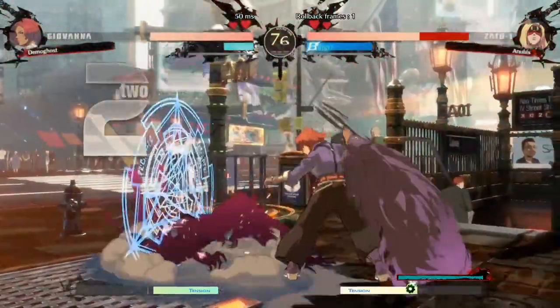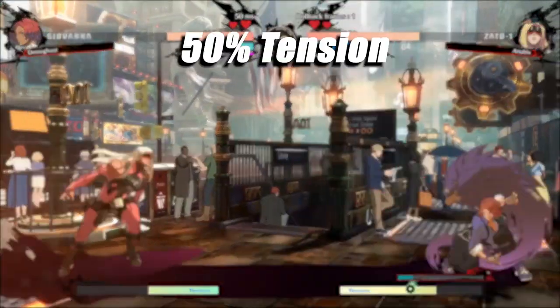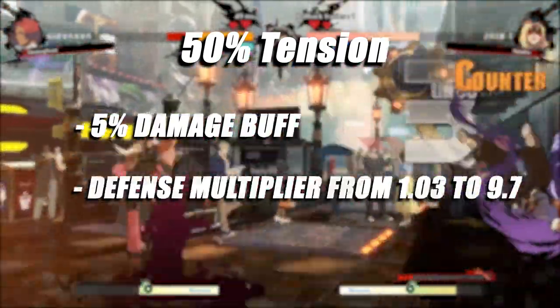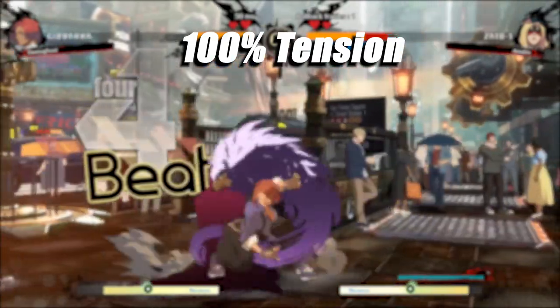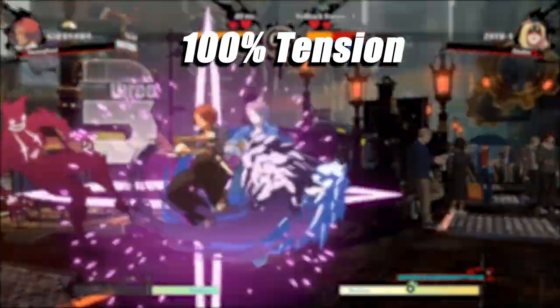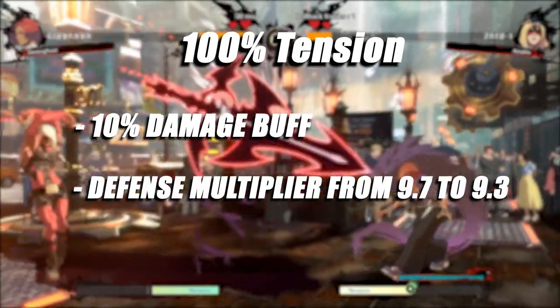Giovanna gains a damage and defense buff based on how much tension she has. At 50% tension, she gains a 5% damage buff along with a sizable defense buff. At full tension, she begins glowing green — or whatever color you have selected — and gains a 10% damage buff on top of having a defense rating as high as Potemkin.